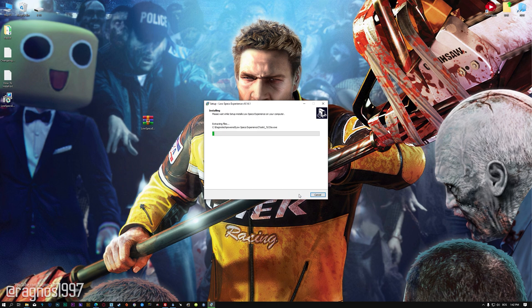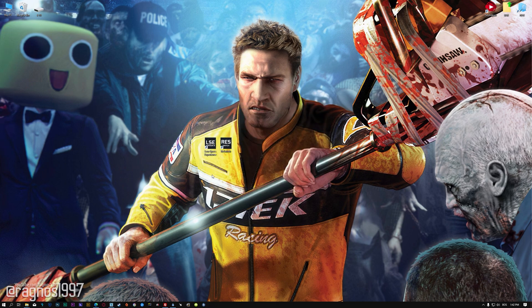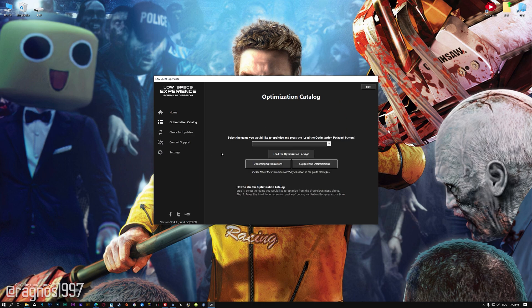First of all, start the installation process for the Low Specs Experience. Once it's done, start it from the newly created desktop shortcut and select the optimization catalog. From this drop-down menu, select Dead Rising 2 or Dead Rising 2 Off the Record, and then press Load the Optimization Package.